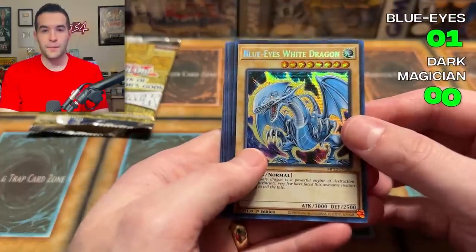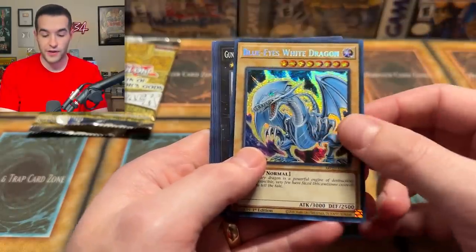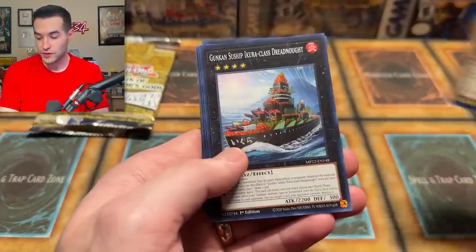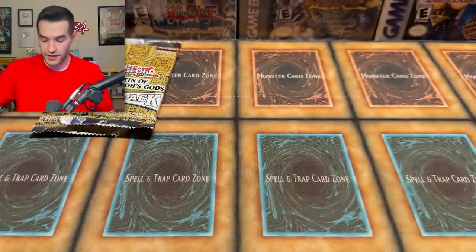My mic hasn't been on the whole time. Oh no. So I noticed my mic was not on — that's unfortunate. We do have the phone audio, so you at least have a reaction. That is insane — we pulled a Blue Eyes in the first pack! It's a sign. That's a beautiful looking Blue Eyes. Now I've got to go redo the intro so you guys can actually hear me.